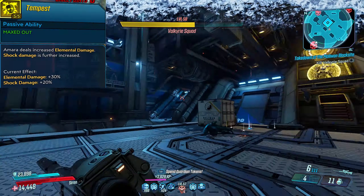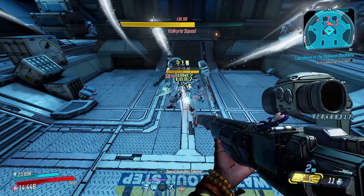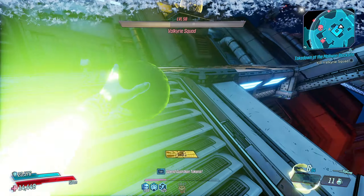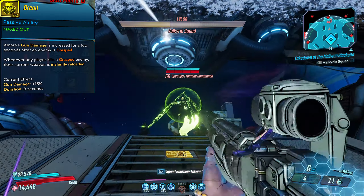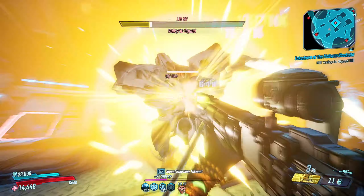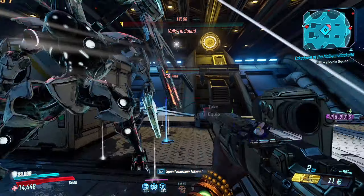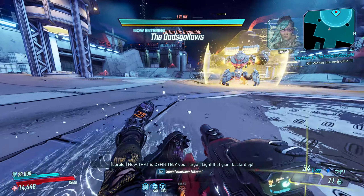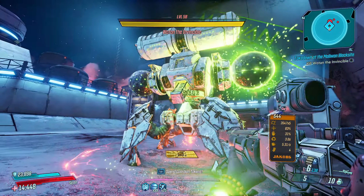For elements, we're putting five points in Tempest to get 30% elemental damage and 20% more shock damage — very good since we're using elements as Amara. I have one point in Anima just to reach the bottom of the skill tree; Anima is not needed for this build since we're not relying on status effect damage, but you have to put a point somewhere to progress. One point in Dread gives 15% more gun damage after you Phase Grasp a target and instantly reloads your guns. This is another very good skill because the Skullmasher can eat through ammo — since it's not the Wedding Invitation it doesn't regenerate ammo — so when you kill a target you get your ammo back from thin air. Ammo isn't the biggest issue if you're being accurate, but if you're just spraying and missing, ammo will definitely be a problem.